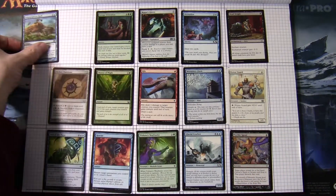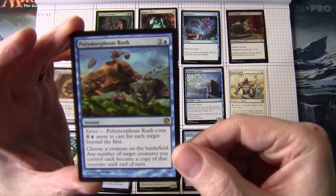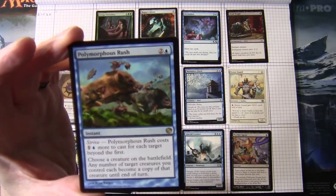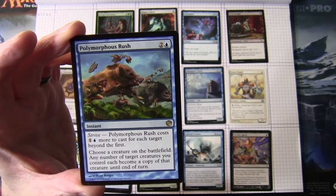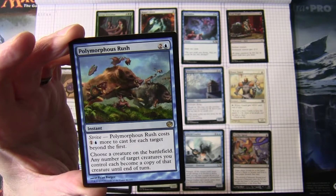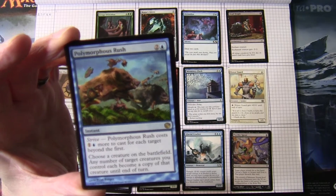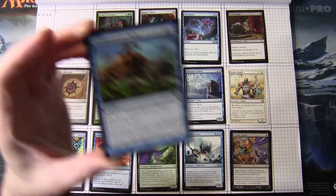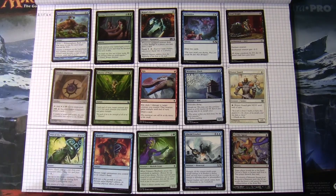So let's have a look at Polymorphous Rush. Two and a blue instant, it's got Strive on it. Polymorphous Rush costs one blue more to cast for each target beyond the first. Choose a creature on the battlefield — any number of target creatures you control each become a copy of that creature until end of turn. Thanks for watching and I'll see you in the next video.